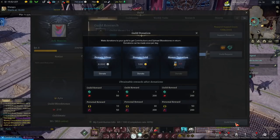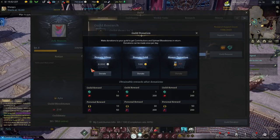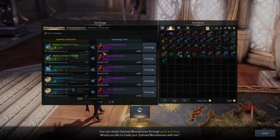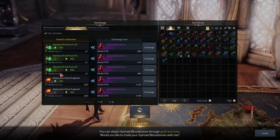Second, you want to be using your guild by contributing daily. You'll amass Bloodstones, which can be exchanged with any Bloodstone vendor in the cities for a wide variety of upgrade materials like Leapstones and Shards — with a currency that's very easy to get, so be doing this every day.